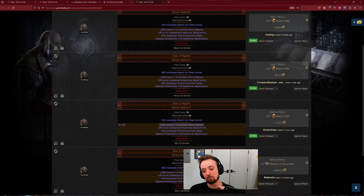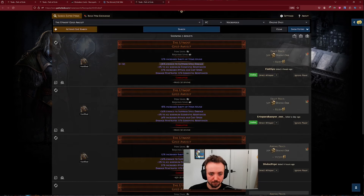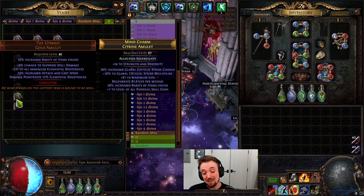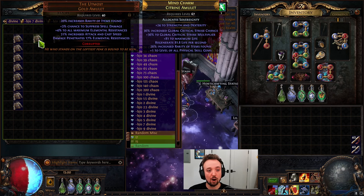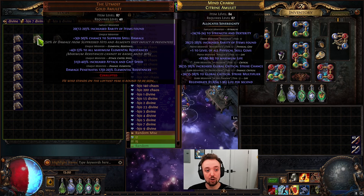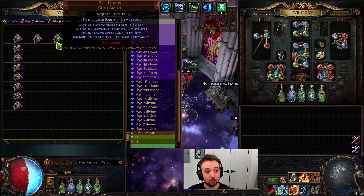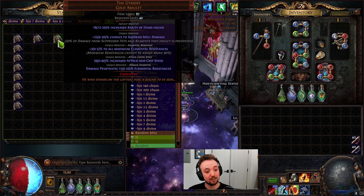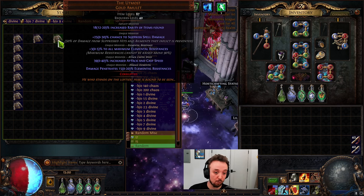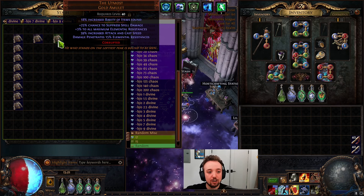This one is worse, although it is a max roll on the suppress. Four or five mirrors? I strongly doubt that. I think the 50 divine range is about right for that one. So that puts us at a total of maybe 100 plus — TBD, there could be a scenario where somebody is paying quite a lot for these. Keep in mind, they do come corrupted, so you cannot re-roll that rarity implicit. So we'll be conservative and call it 100 to 120 total.